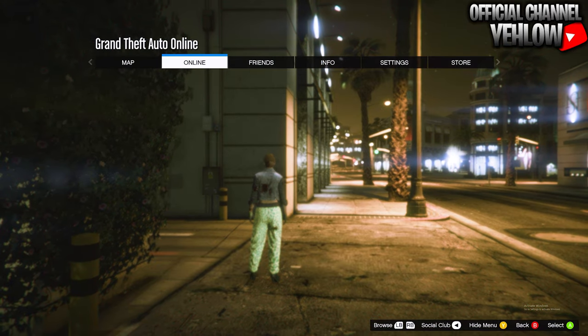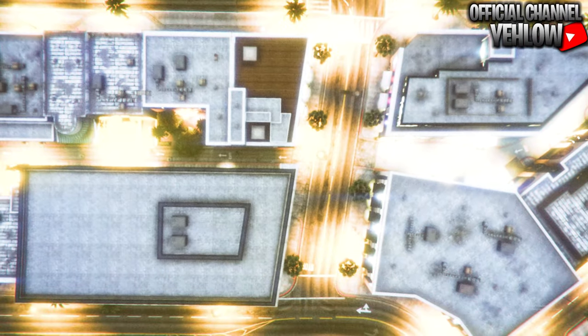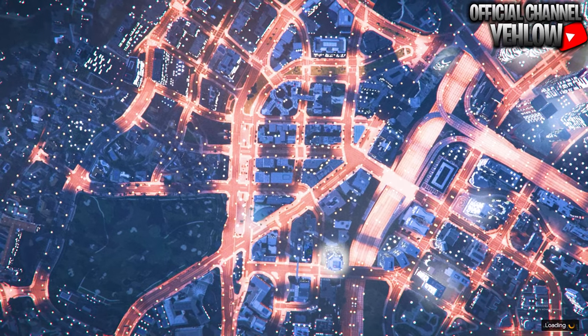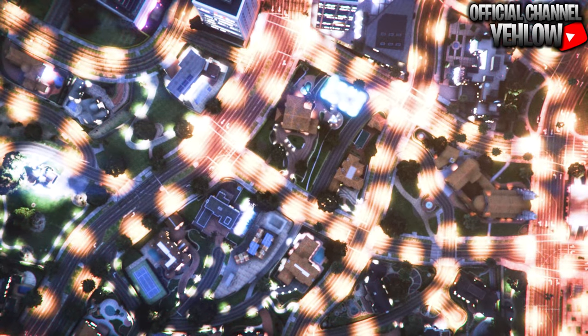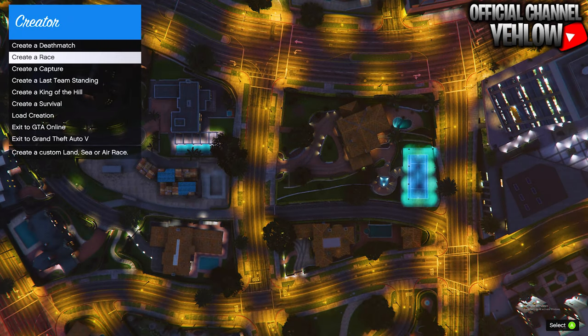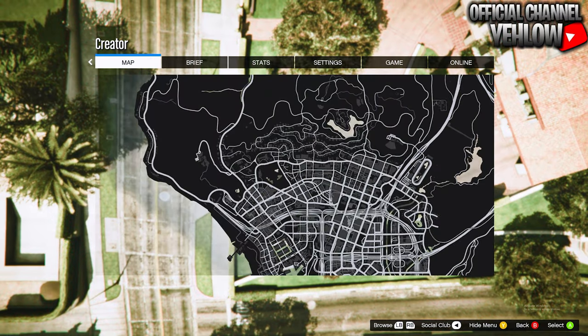When you respawn, head over to Online, go down to Creator, and start up Creator. Once you're in Creator, go down to create a race, then create a land race.